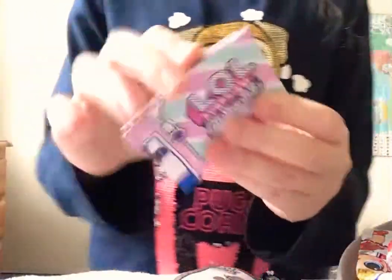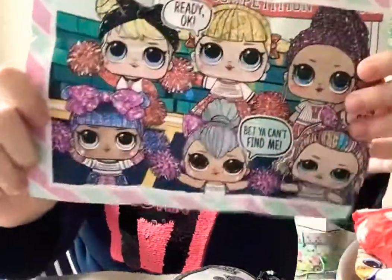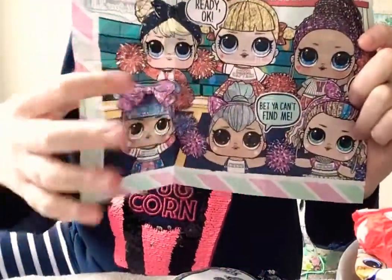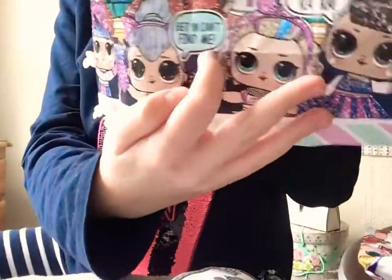So here's the checklist. I tried to squeeze it from the floor because it was super hard to open — just like cracking it. Here's the checklist: this is the red team and the blue team. At the bottom I could get her, but not her because she comes in gold balls. And here's the checklist — you can also get the mascot. She's saying 'ra ra ra, bet ya can't get me, find me!'